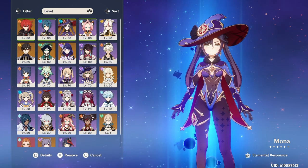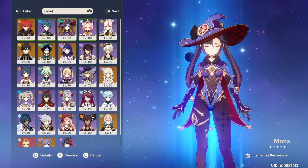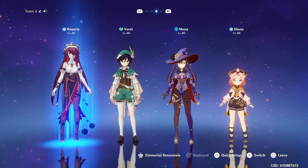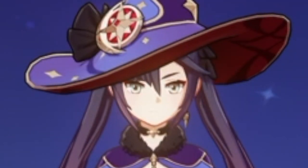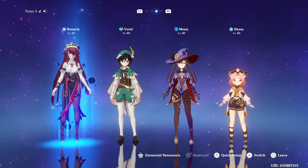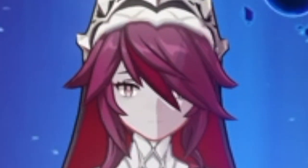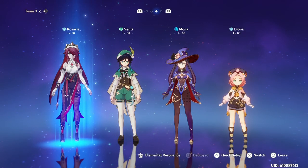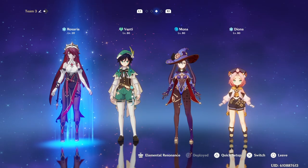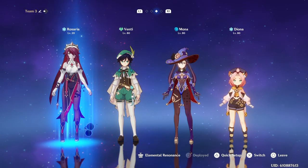Now let's get into the team building for Mona. There's a lot of great teams you can run her with, and you can honestly pair her in a lot of teams. The most well-known is the Morgana team — pretend this Rosaria is Ganyu or Ayaka, because I don't have video of those. This team is extremely good at freezing people, and Mona is really good at boosting your team's overall damage and increasing the damage opponents take from all your attacks.